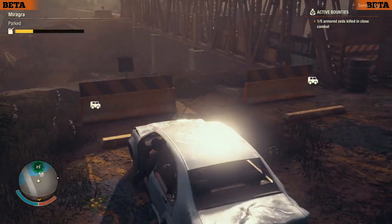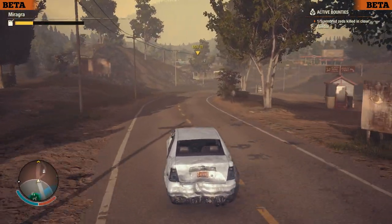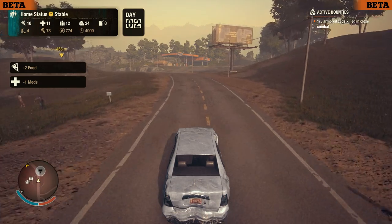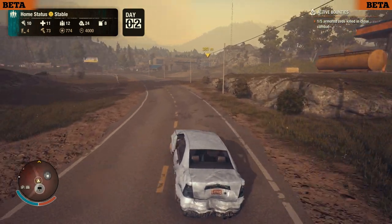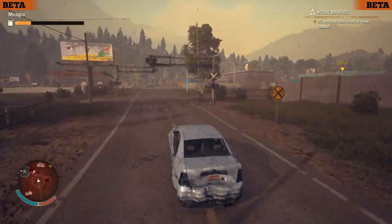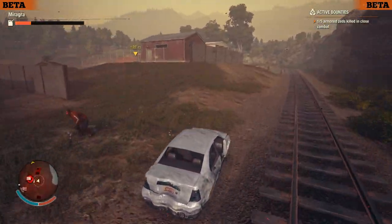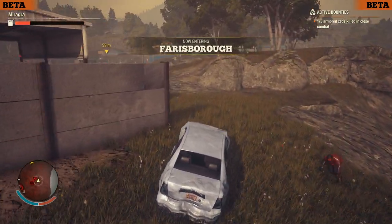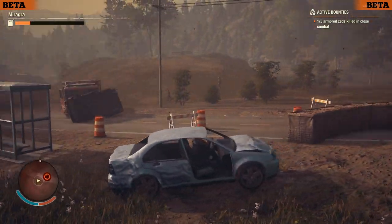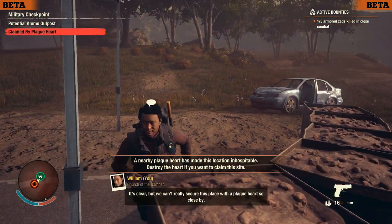Unfortunately this car no longer has any doors left so we cannot hit zombies — we'll just have to evade them. I'm being a little uncontrolled here; there are a lot of zombies I just alerted within this plague zone area. That unfortunately means I can't really secure this place with a plague heart so close by.